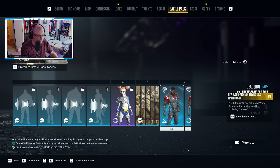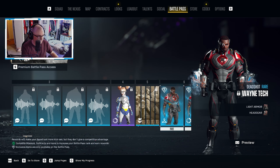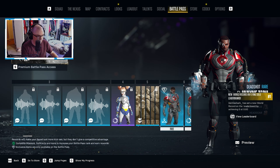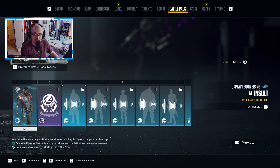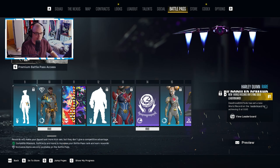Moving on to the outfits now — these are some free outfits. We've got Deadshot right here in the WayneTech skin. Got some more Luther coins, some more audio — definitely a lot of audio here, that's for sure. This is all going to be in level eight. Level nine we have another pose — the win pose.